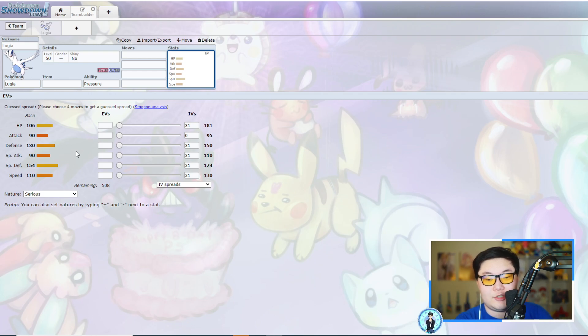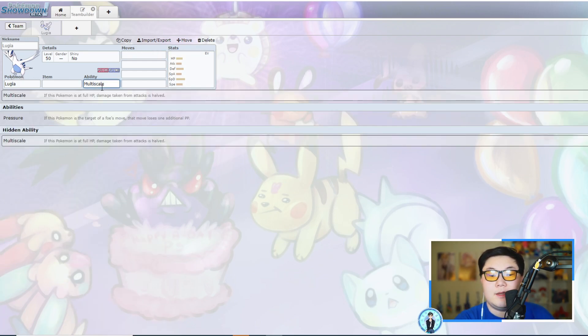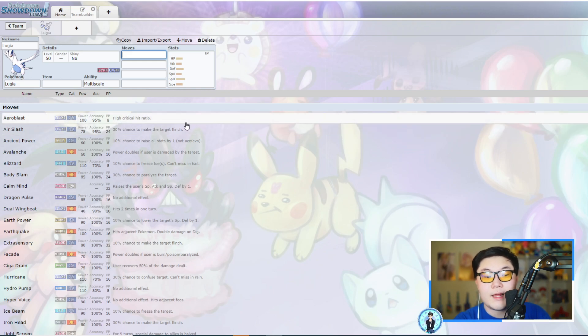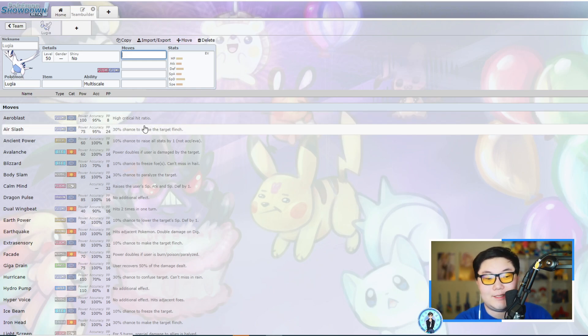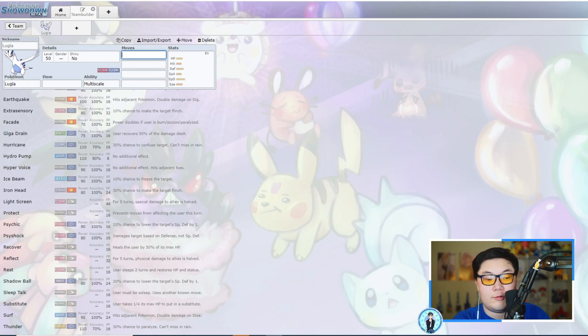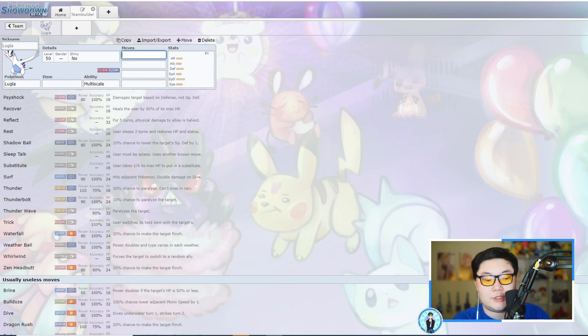Lugia has pretty good Speed for a speedy tank, and gets access to Max Airstream. With its Hidden Ability Multiscale, it's pretty bulky, but chip damage from Regieleki spamming Electroweb and Fake Outs can easily break that ability. Weakness Policy sets could be nice since Lugia will be targeted by Electroweb teams. It gets decent coverage — Aeroblast with high crit ratio, Psychic, Flying, Ground with Earth Power, Water moves like Hydro Pump, Ghost, Electric, and even Ice coverage — although its offensive capabilities are still base 90.